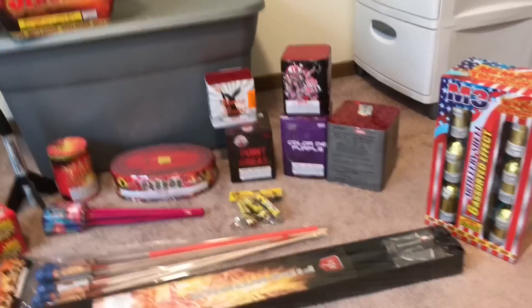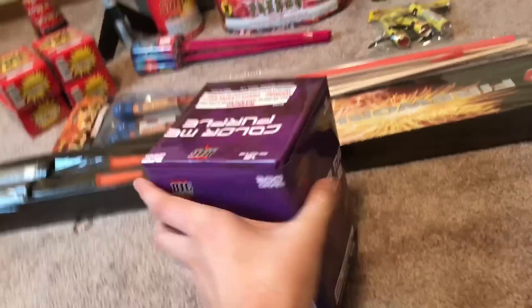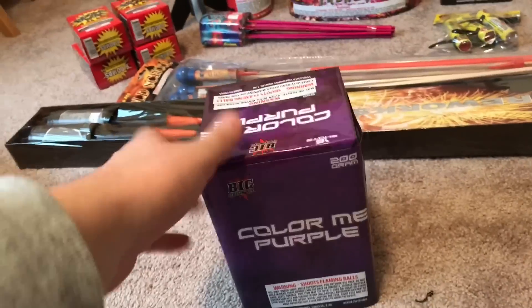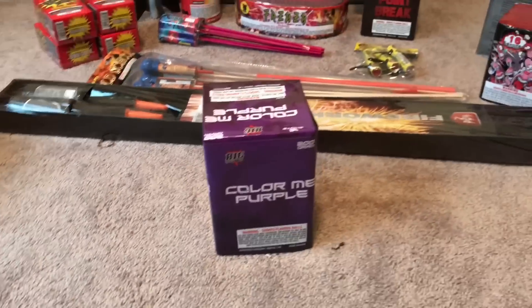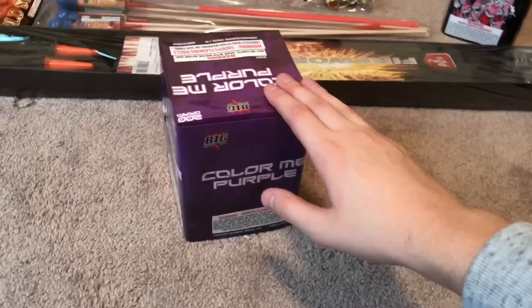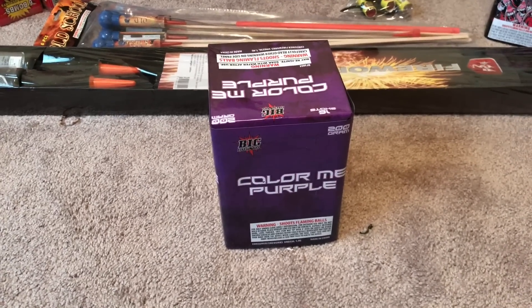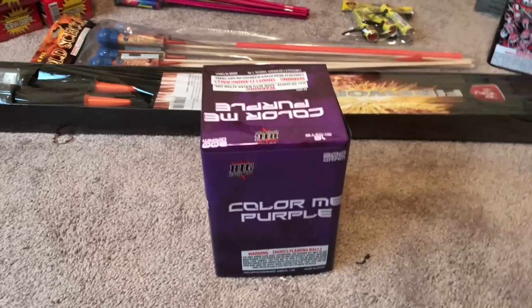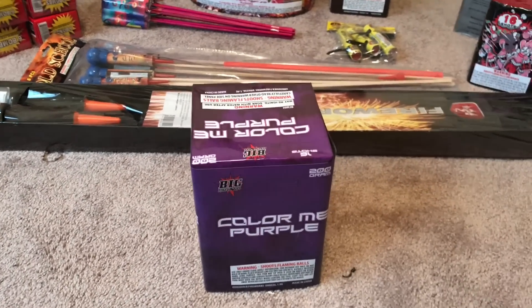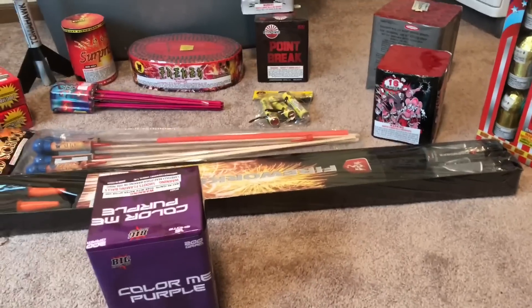For example, this Color Me Purple by Big is a 200-gram cake and at retail it might sell for about 20 bucks — it's pretty heavy and from what I understand it's a really nice cake. Twenty dollars retail for a 200-gram isn't bad. But a case of these — probably 12 in a case — you could get all 12 for 60 bucks wholesale. So you spend $20 on one retail cake, pay two more of those payments, and you're getting 12. It just blows my mind how much the markup is.